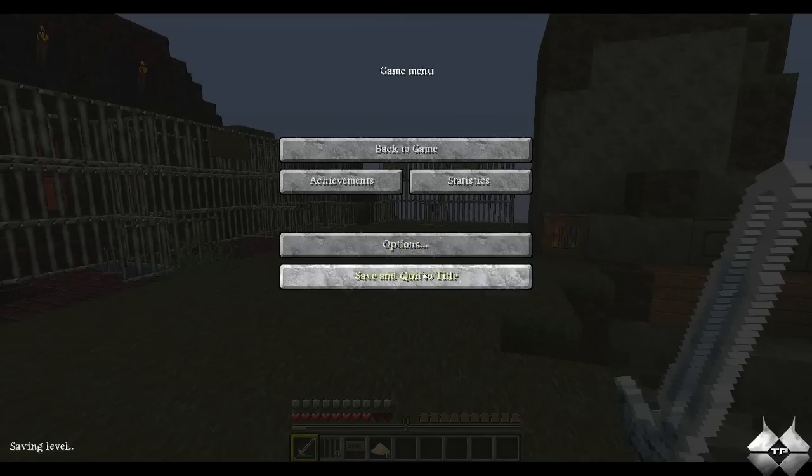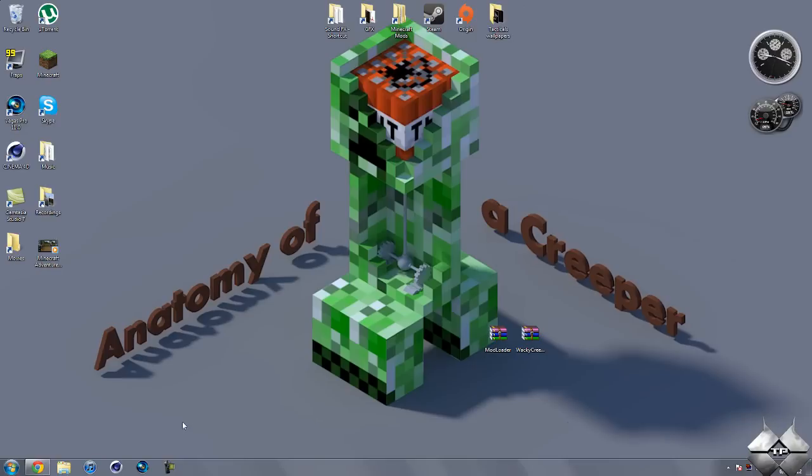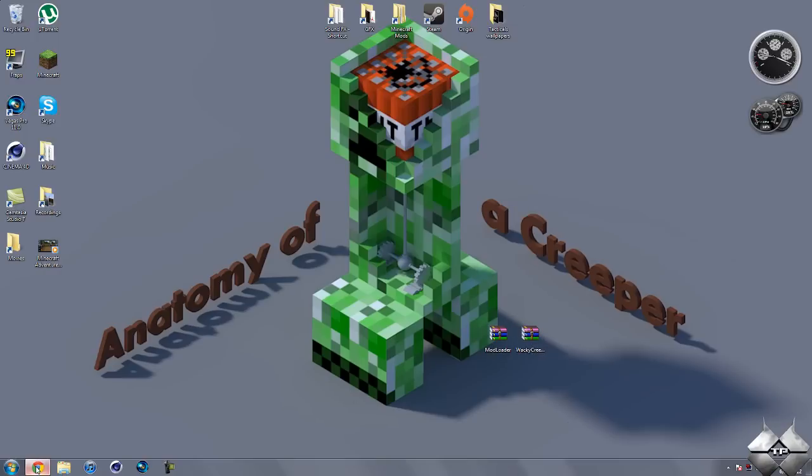So that is the Wacky Creeper mod. What you're going to need to install this mod is some sort of archiving program, such as WinRAR, 7-Zip, or WinZip. All these archiving programs will work relatively the same way, so you can use whatever you prefer — I'll be using WinRAR in this tutorial. Then you're going to need to download Modloader and the Wacky Creepers mod itself. I'll go ahead and give a link to these two pages in the description.